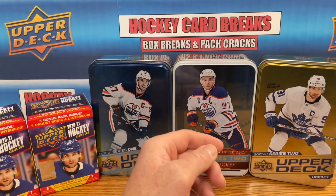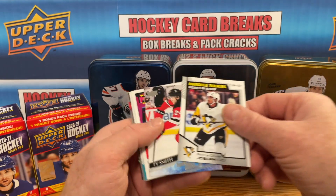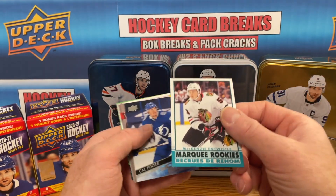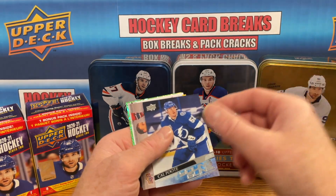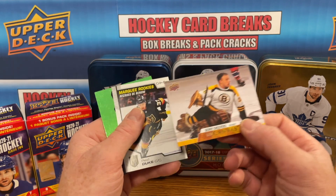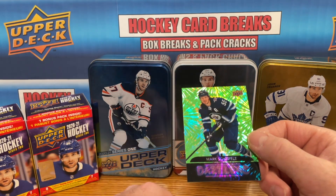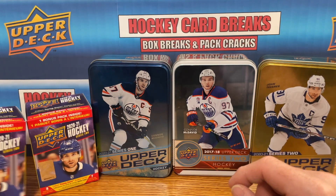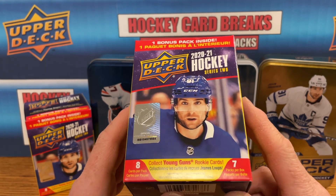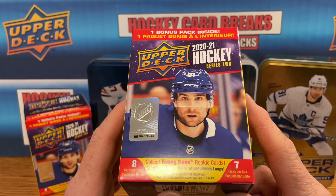Quick recap of the hits: Mark Shifley Dazzler, Calvin Thurkoff Young Gun, POJ Marquee Rookie, Ty Smith Young Gun, Brandon Hagel Upper Deck Portraits Rookie, McKenzie Antwistle Marquee Rookie Retro, Cal Foote Young Gun, Gary Cheevers Vintage Canvas, Reed Duke Marquee Rookie, and a second Mark Shifley Dazzler. Two blasters down for 2021 Series 2. Thank you so much for watching — smash that like button, and if you haven't subscribed yet please consider it. I'll catch you in the next video.